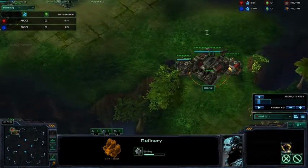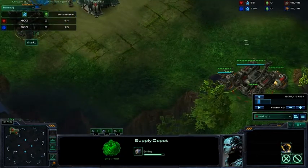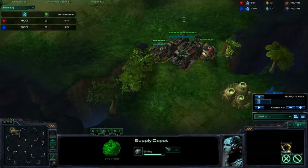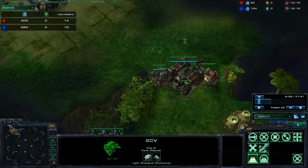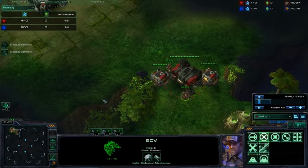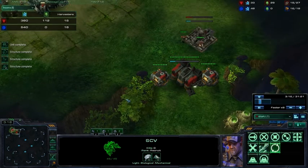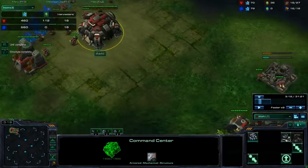Now you made the same mistake as before where you went supply racks, then supply gas. You might think that getting this extra supply up super fast is important against the possibility of a six pool from Zerg, but a six pool will arrive at your base at 3 minutes and 20 seconds, and this is way too early to be rolling in. So you wouldn't even need the supply until now — you could have easily delayed that supply and gotten the orbital.